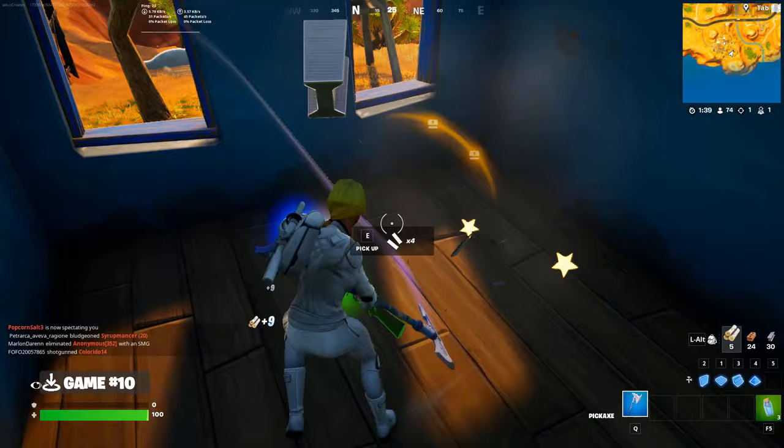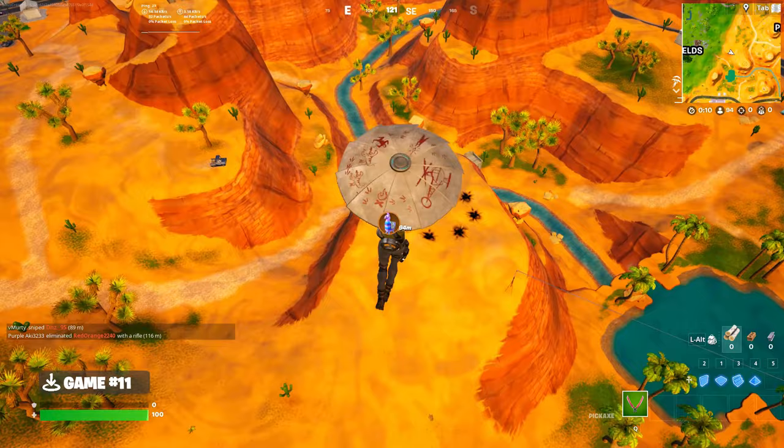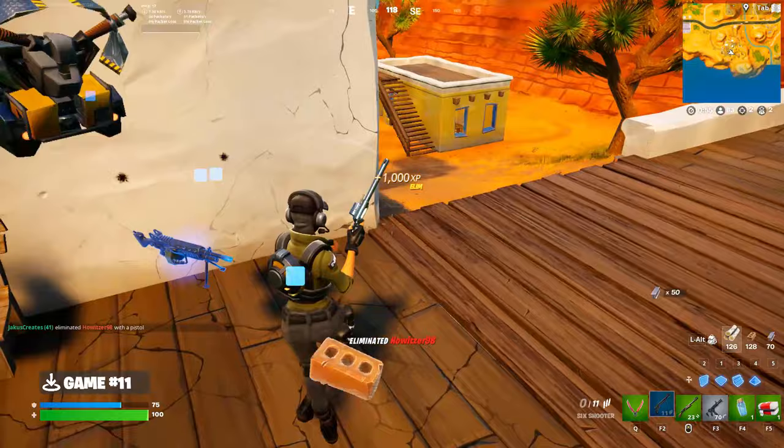I think the loot density was what made so many people fall in love with Westworld — there were chests pretty much everywhere. But all the loot in the world won't stop you from getting shot in the face! Oh look, a llama — I'll be back for you. I don't know in what world a 6-shooter vs LMG fight should end this way, but I guess I'm just too good. And don't worry, I got that llama too.